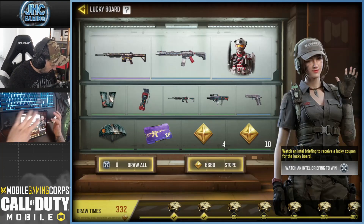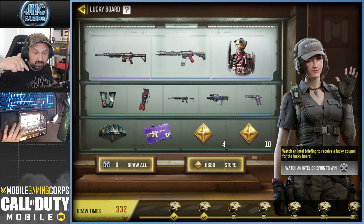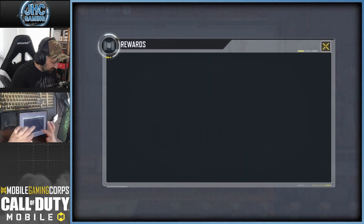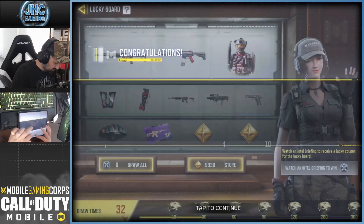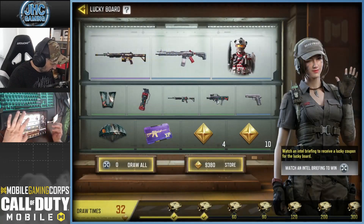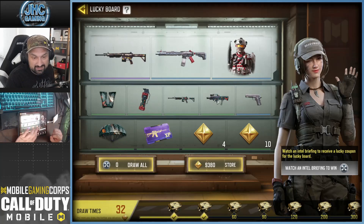You get extra credits from dupes. Let's go to the store — and don't forget to claim at the bottom. If you spin you get bonuses and more tokens: this one is 100, and then you can claim these again for 50, and 50 again. Now let's go to the store — I've got almost 10k, guys.